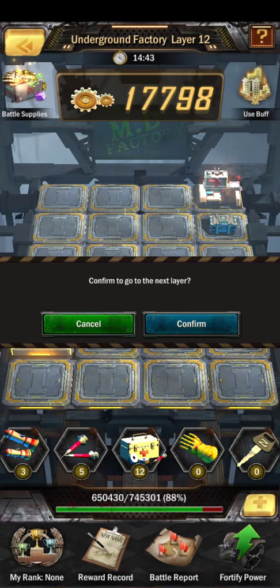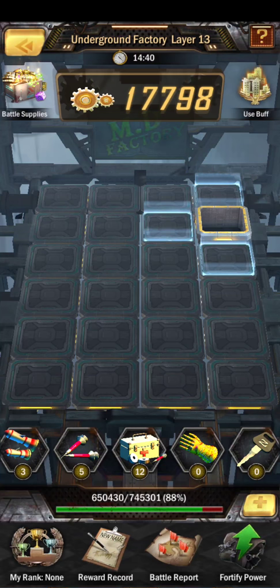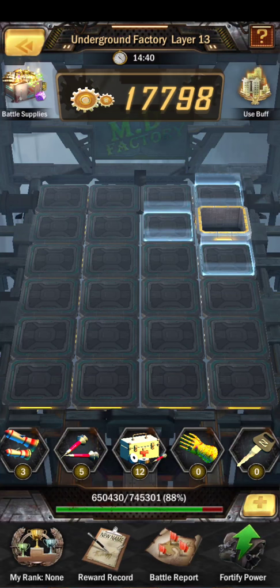Let's use troop rule — beautiful reward. For the next one I probably will use a first aid because my zombies are basically dwindling down.